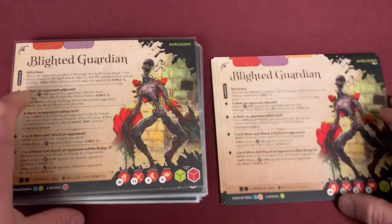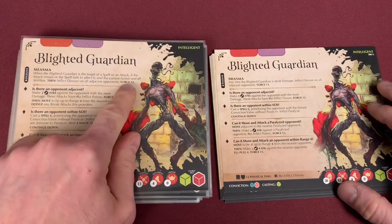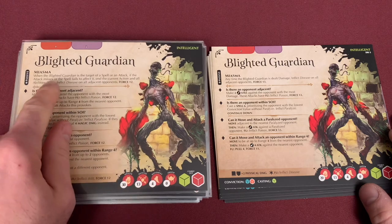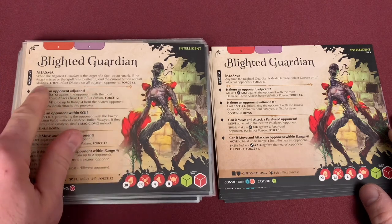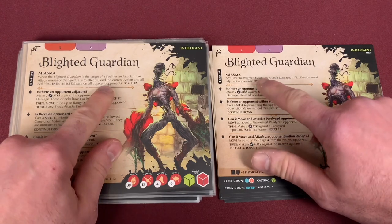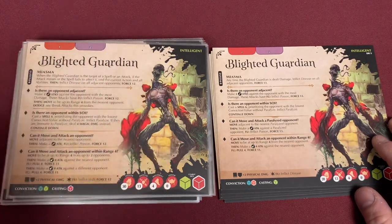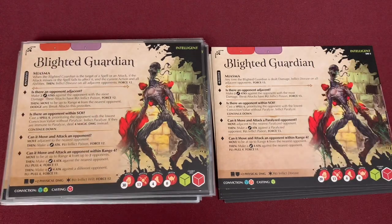Moving to the Blighted Guardian. First, his Miasma has slightly changed — it is Force 12 now instead of Force 13. The activation has changed: the target of a spell or attack, if it misses, then it ends the current action for all abilities, and then inflicts disease on an adjacent opponent. Before, any time the Blighted Guardian dealt damage it would inflict disease. So it's only if this fails — and if it fails, all actions and abilities stop — then he has to do this Force 12 disease thing.